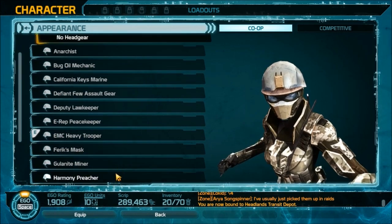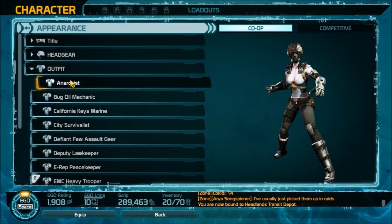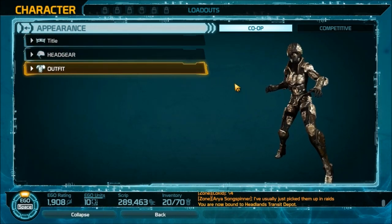You can also change the headgear — I have a few different pieces myself — and if you go down to Outfit you can change your outfits, which again I have a few different pieces for. A lot of these — headgear, outfits, and titles — can all be obtained in various ways.